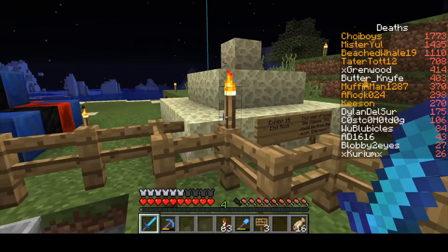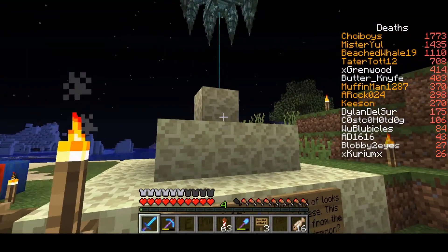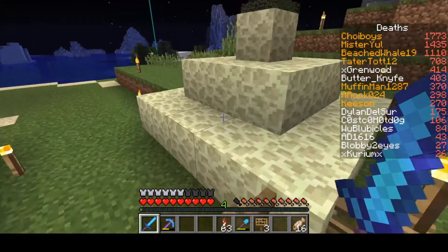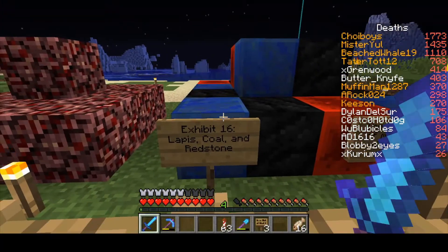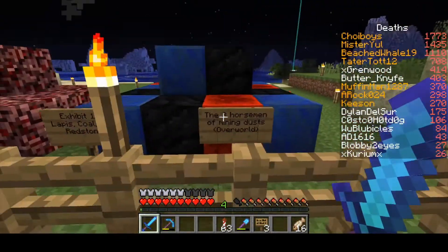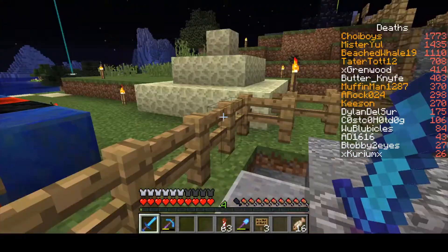Haven't seen any videos on it, so don't know. Exhibit fifteen: the end rock. This rock kind of looks like cheese. Could it be from the moon? End equals moon — could the end be the moon of Minecraft? And then exhibit sixteen: lapis, coal, and redstone — the three horsemen of mining dust in the overworld. Because I think redstone's a dust, lapis is a dust, and coal I would classify as a dust too, because it's not like gold or diamond.